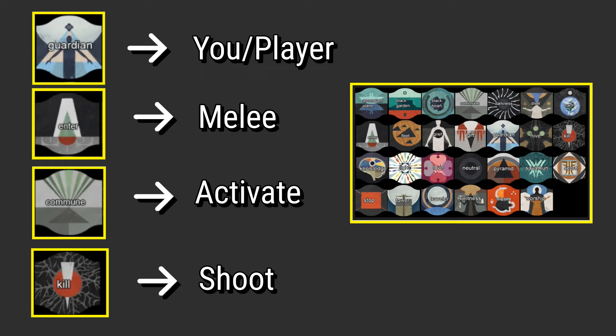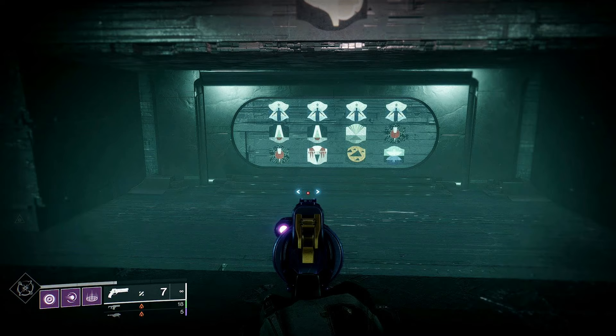The only thing that changes are those bottom four symbols. The top symbol is always going to be Guardian — which is you, the player. The second symbol is the action required: Enter means melee, Commune means to activate or hold X, and the bottom one is going to be Shoot and Kill. The changing symbols on the bottom are the targets you need to perform said combination on.